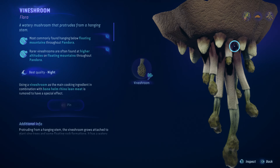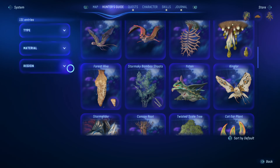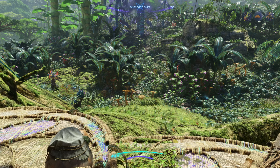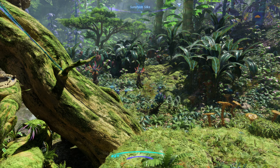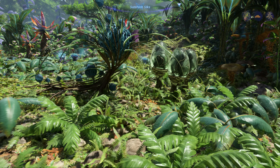So let's look at our hunter's guide. And there's vine shroom right there. Most commonly found hanging below floating mountains throughout Pandora. Rarer vine shrooms were often found at higher altitudes on floating mountains throughout Pandora. So we clearly want to go to the boundless range. But before we do that let's actually head to the south because there is a bell sprig nearby that we can go pick up.